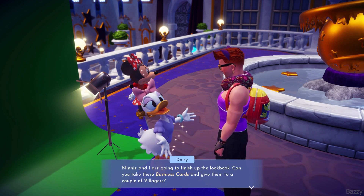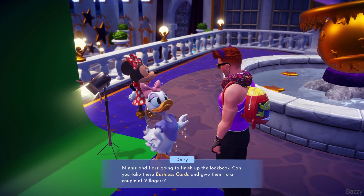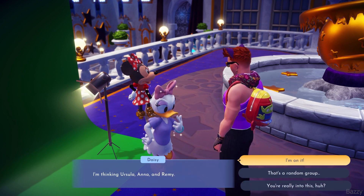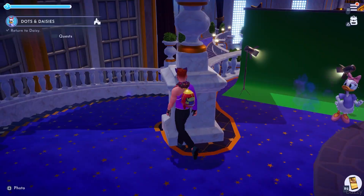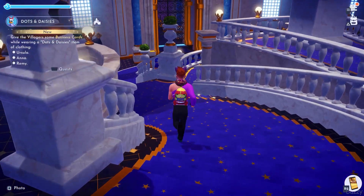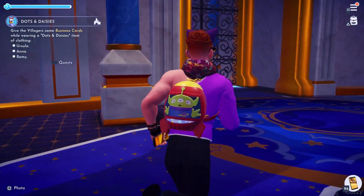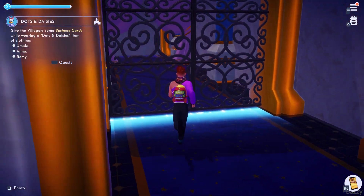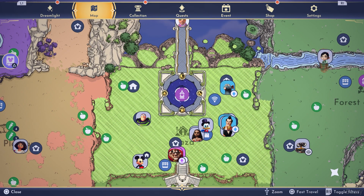It's time for us to sashay from model to influencer. The next part is quite an easy one — you're given three business cards and you just have to hand them out to three specific villagers: Remy, Anna, and Ursula. We can't actually teleport out of the castle so we do have to take the long walk down, but it's a nice classic quest. We'll just check — okay, Remy's just there. We're going to be very lazy and just teleport right in front of him.